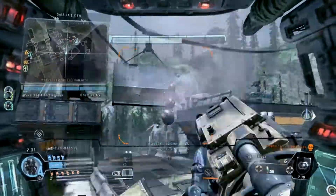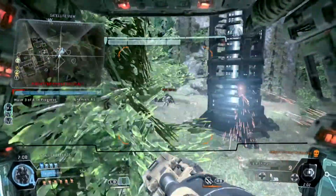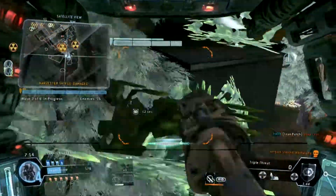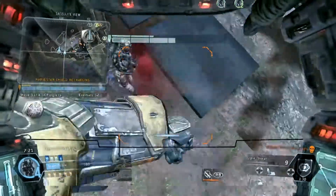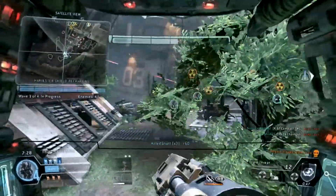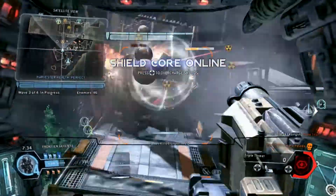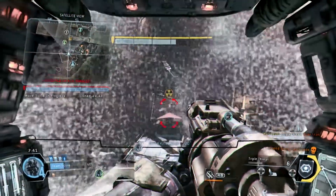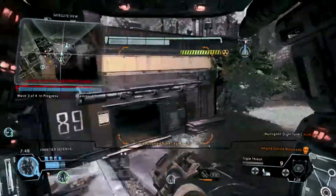Enemy Titans down. Harvester shield absorbing damage — clear out whatever is damaging it. Enemy Titans down. Team, there are a whole lot of nuke Titans bearing down on the Harvester. Your shield core is activating. We've got a new Titan to crush — don't let it detonate near the Harvester. The Harvester shield's taking some hits. Go take care of it.